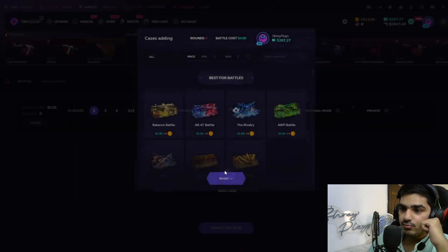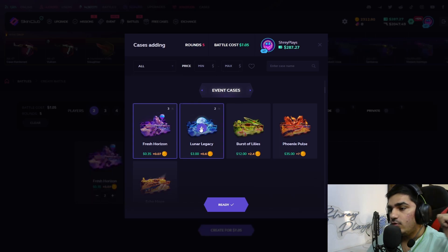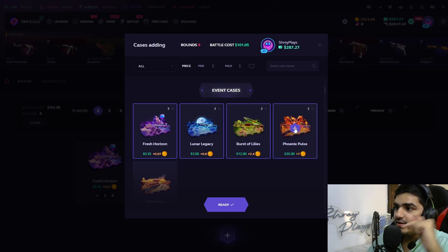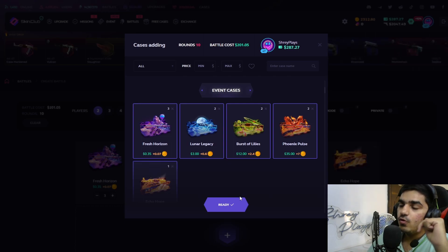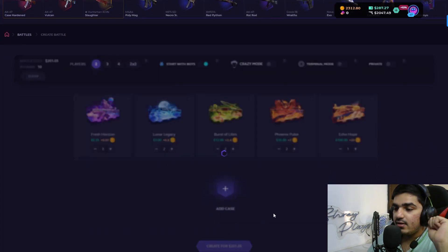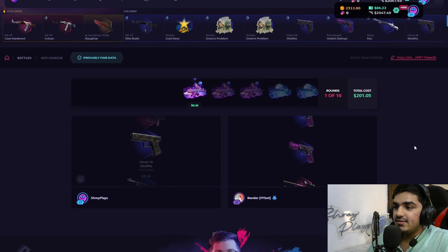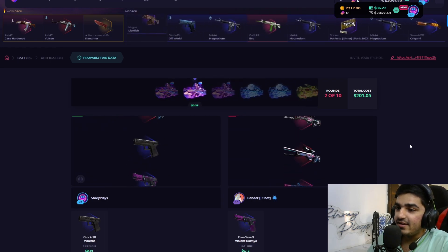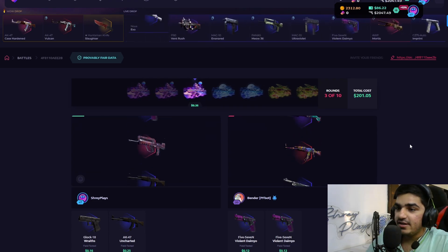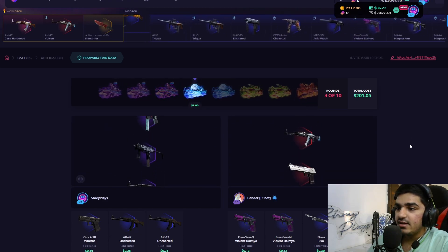I'm creating another battle with more event cases: three Fresh Horizon, two Lunar Legacy, two Burst of Lilies, two Phoenix Pulse, and one Echo Hope — a $200 battle. We start and get a Glock 10 Wrath in the first round, then an AK-47 Uncharted. We're winning early, but the bot gets a better pull.